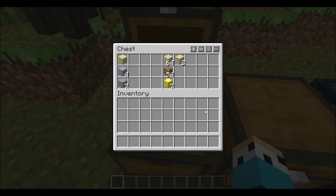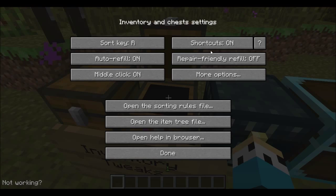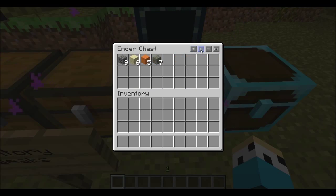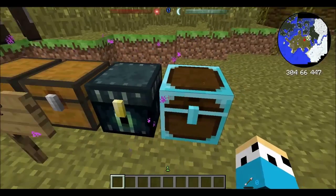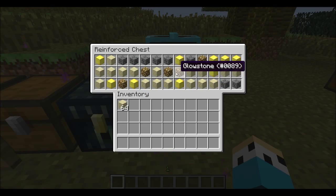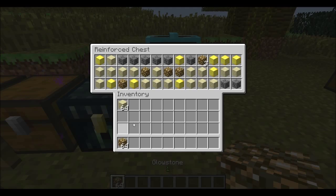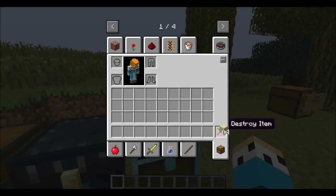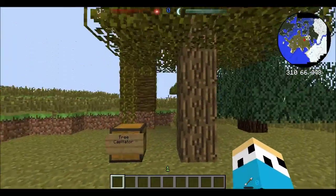And then these are just the settings which you can customize. You can also middle click. It does not want to work here - you're supposed to press R. It does not work in the reinforced chest, but it does work in other ones.